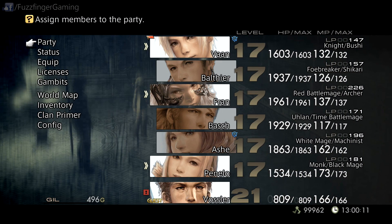The jobs I've gone for are laid out on the right-hand side. Arguably, Fran and Ash could have switched roles — so Ash could have been the Red Battle Mage and Archer, and Fran the White Mage and Machinist. But Ash is generally better at ranged damage due to her higher attack. And Fran has access to some White Magics anyway, so it's a good idea to not give her White Mage, so that you have multiple characters with at least early curing spells. Ultimately it's not going to make much difference, but for the sake of min-maxing, I should point that out.